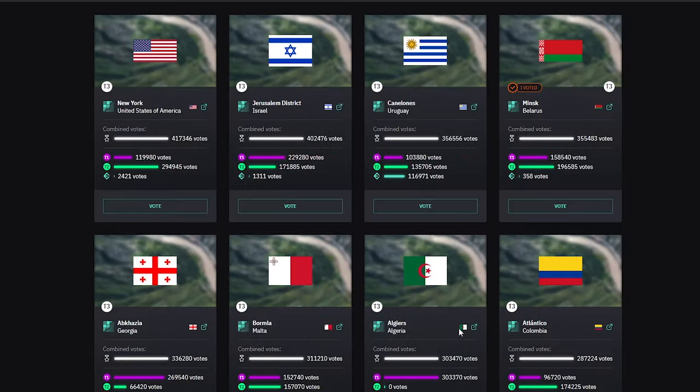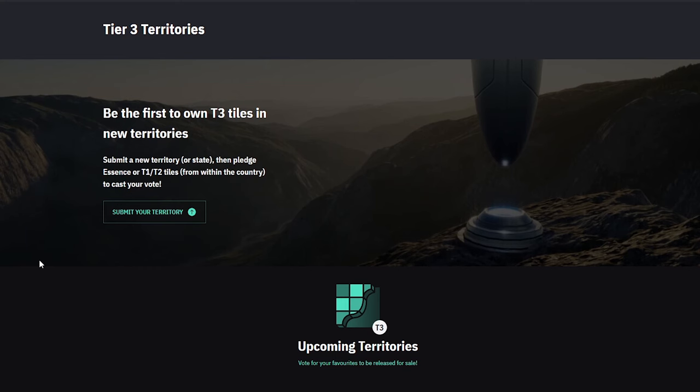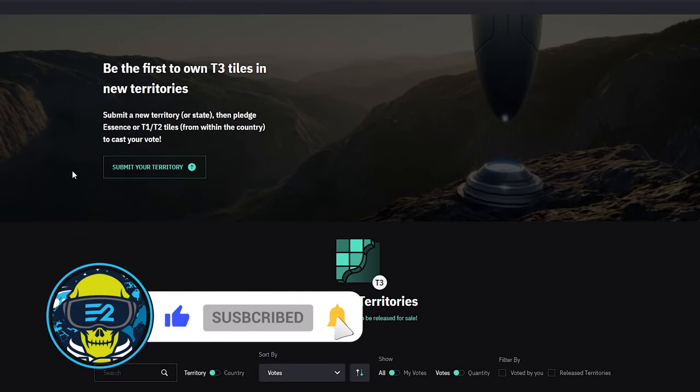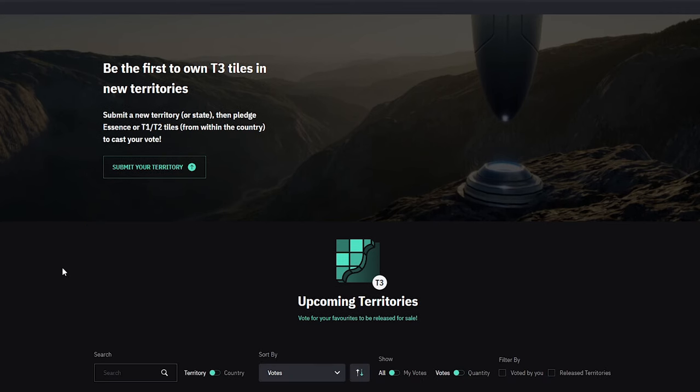Now that you know about the voting system, you should also know that once a new territory opens, it unlocks tier 3 land within that territory, with prices starting at 10 cents and rising independently of the primary country for each territory. However, the T1 and T2 land values are still tied to the wider country. So what's the difference about tier 3?